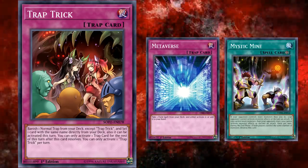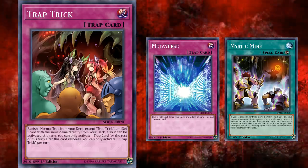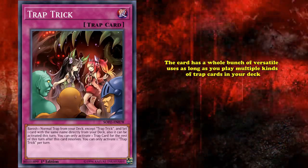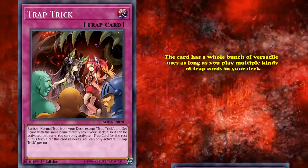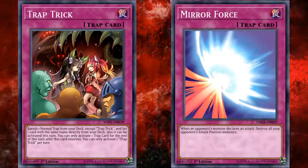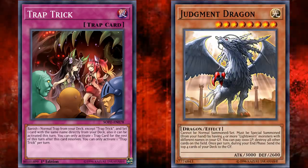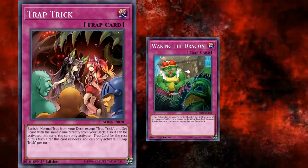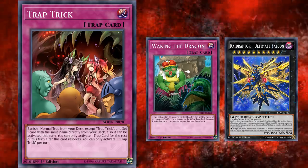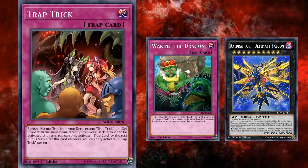Trap Trick is just an excellent search tool, because as long as you have multiple copies of a normal trap card in your deck, you can probably search it out with Trap Trick. The card has a whole bunch of versatile uses as long as you play multiple kinds of traps. Like if you want to set up Mirror Force right as your opponent's about to declare a direct attack, you can just wipe out your opponent's field. Or if your opponent's trying to blow up the entire field, you can use Trap Trick to set a copy of Waking the Dragon to get out a strong extra deck monster like Ultimate Falcon. They don't really have generic searchers like this for spell or monster cards, because that would be kind of broken.